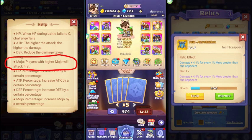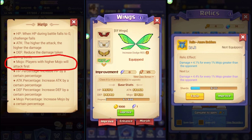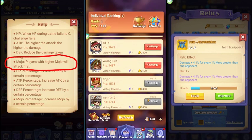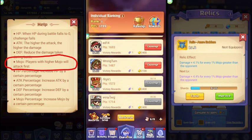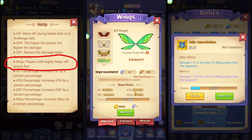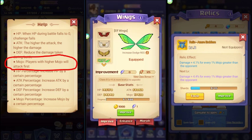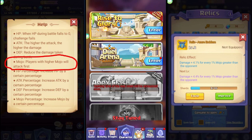Another way of enhancing your mojo is through feathers. When you improve your feathers it gives you mojo — it's a small amount like plus one or plus two, it's kind of random. Not wings — feathers specifically. That's another way of increasing your mojo.